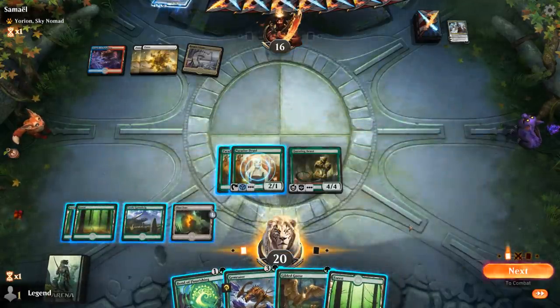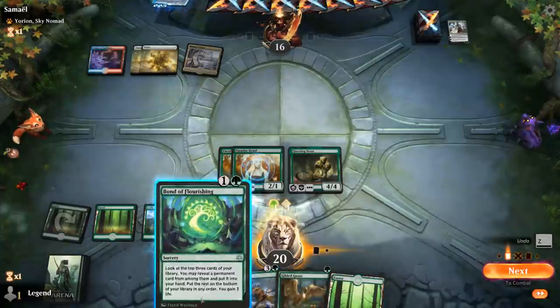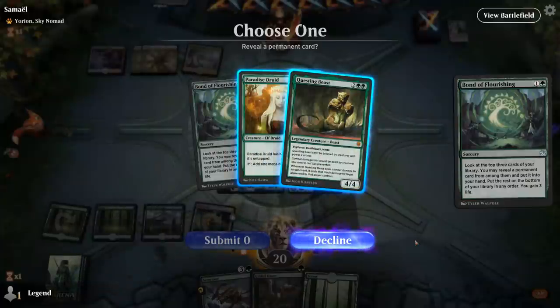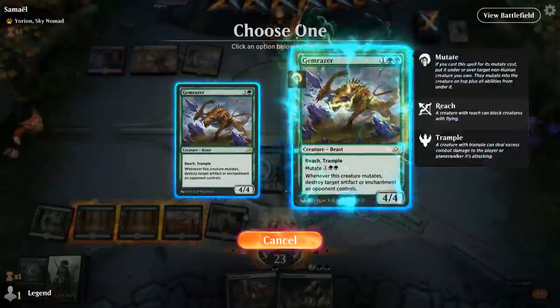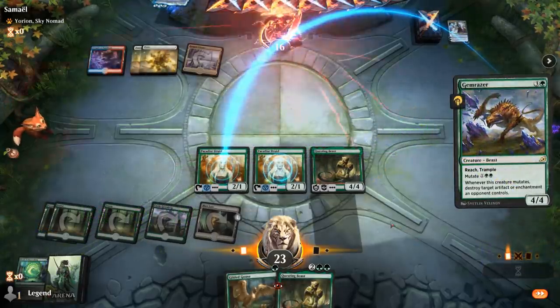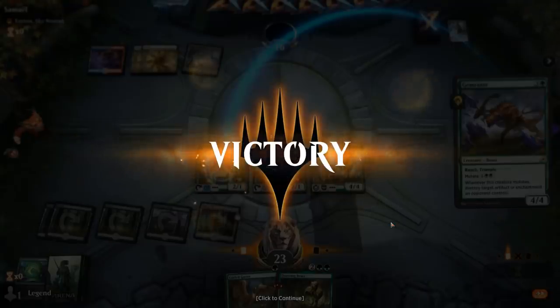Opponent is holding up three mana — could be Omen of the Sun to then play Luka and minus next turn. Let's see what Bond of Flourishing brings to the table — no Karn sadly. Probably get a backup Questing Beast. Our opponent concedes, about to take 10 damage — luckily they did not get to do their Luka shenanigans. On to the next one.